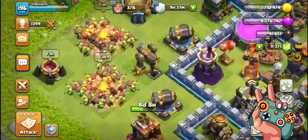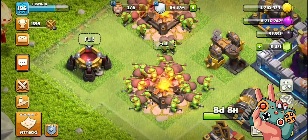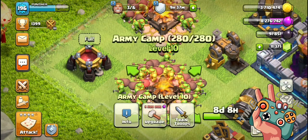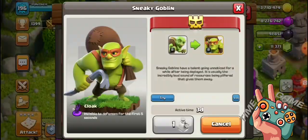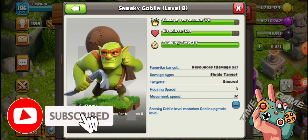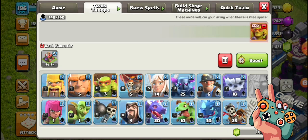Before we get into the action, let's take a closer look at our little green friends — the sneaky goblins. These agile and cunning troops have mastered the art of stealth, sneaking past defenses to grab that precious loot. Learn their strengths and weaknesses to ensure victory.